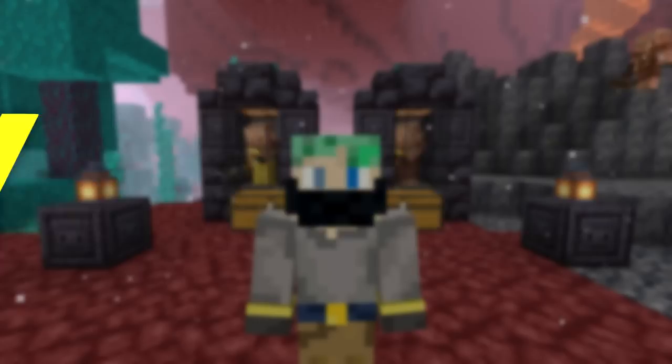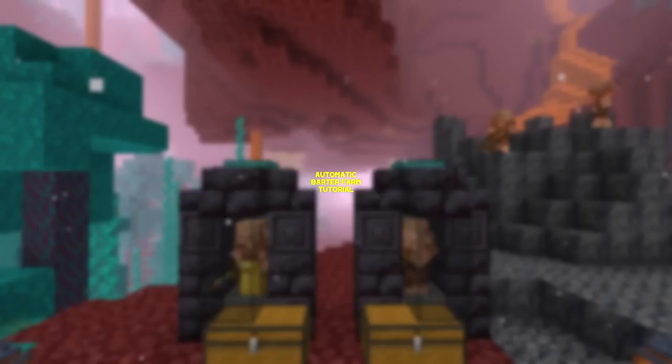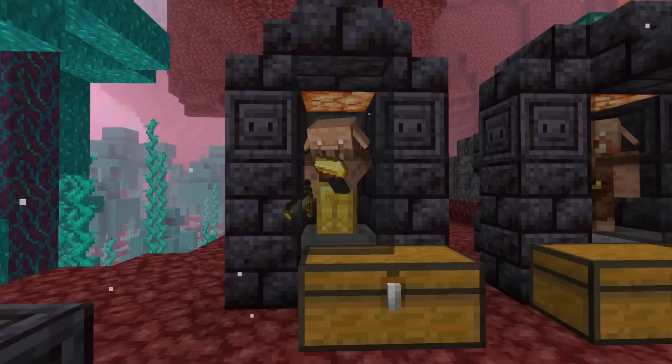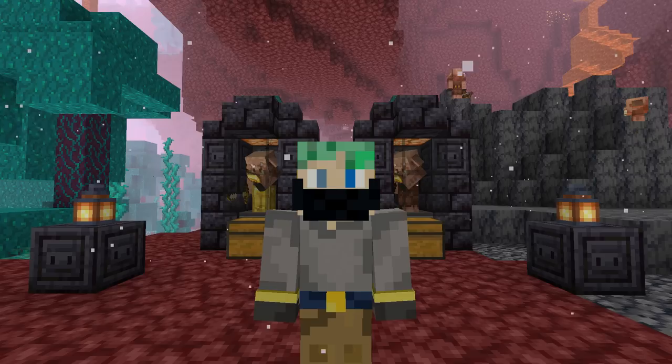Welcome to another tutorial! Today's farm tutorial is about piglin bartering, a really cool mechanic added in the nether update. This farm lets you barter automatically. I'm going to show you how to build the easiest automatic bartering farm in the entire game. It's super simple, compact, and you can fit it just about anywhere. Set one up in your nether, do something nearby, come back after a little while, and you should have quite a bit of fancy bartering loot — including maybe some Soul Speed 3.